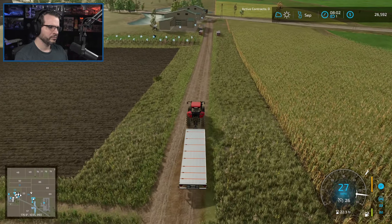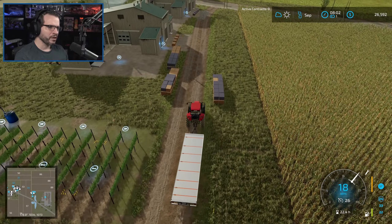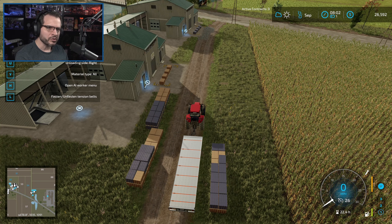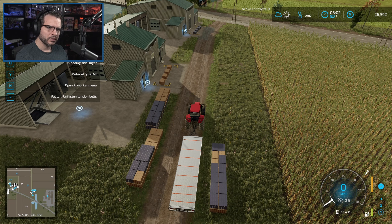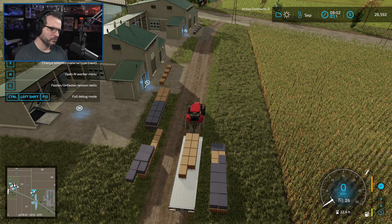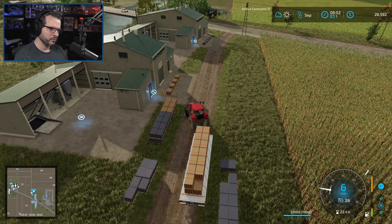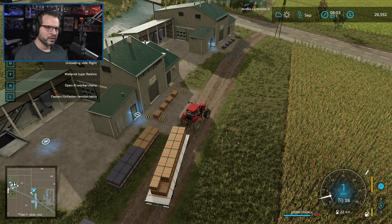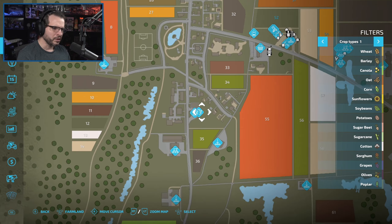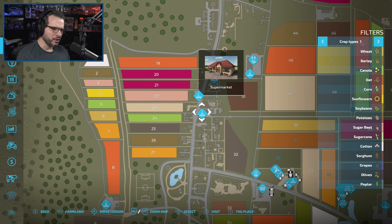I think that's all. Let's set this to only pick up the raisins - filter, there we go. Raisins - still set to raisins, that's all we can get. So where is the supermarket? It's over here somewhere. Farmer's market - is it this one up here? Supermarket's right there. Let's tag it.